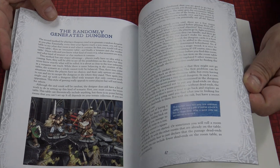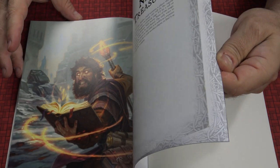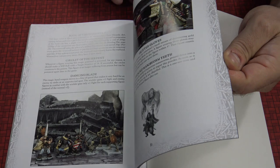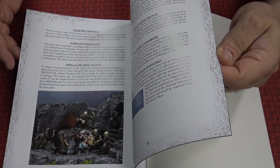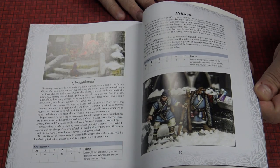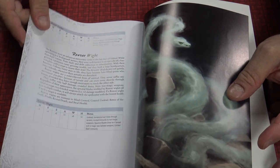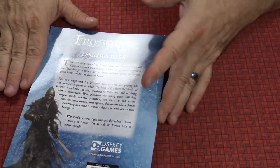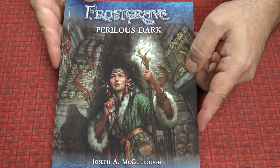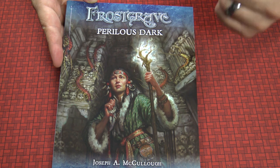There's a randomly generated dungeon section showing how you go through it — this becomes an endless adventure of things that'll happen. Then there are new treasures you're able to get, including bane weapons, with explanations of all the different types of weapons. And then the bestiary, where we're adding some nasties, because of course we do have to fight nasties in order to get to where we want to go. There are just so many wonderful things in here, and this is just well put together and adds to your already fantastic Frostgrave collection.